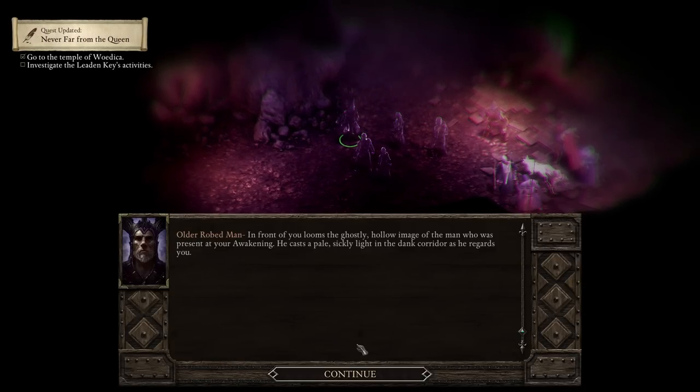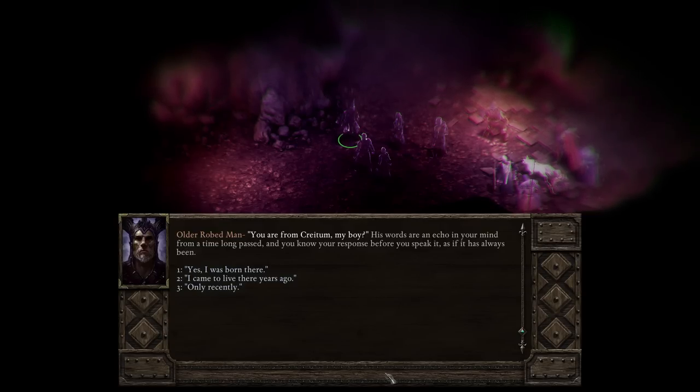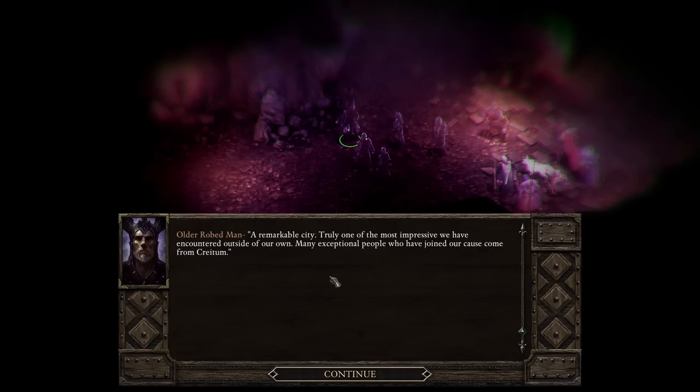The music has changed - I'm fairly certain we've found a new area. My god, that scared the dickens out of me! My heart is beating hard right now. Older robed man - in front of you looms the ghostly hollow image of a man who was present at your awakening. He casts a pale sickly light in the dank corridor as he regards you. Are we wearing that mask? Did this trigger because we're wearing the mask? 'You are from Kraytomb, my boy.' His words are an echo in your mind from a long time past and you know your response before you speak it.